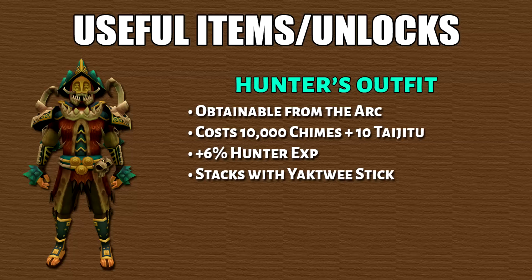After that we have the hunter outfit. You can obtain this from the arc and it will cost you 10,000 charms and 10 taiji. Wearing the entire set will give you 6% more hunter XP. I do have a complete guide on the arc as well as how to get chimes fast, which I'll leave the link in the description.